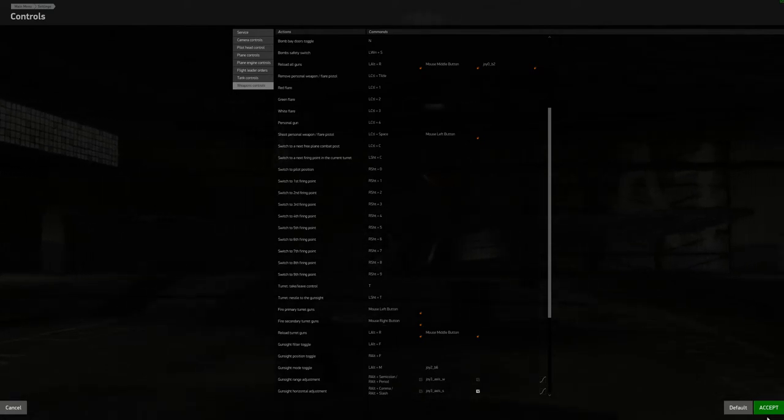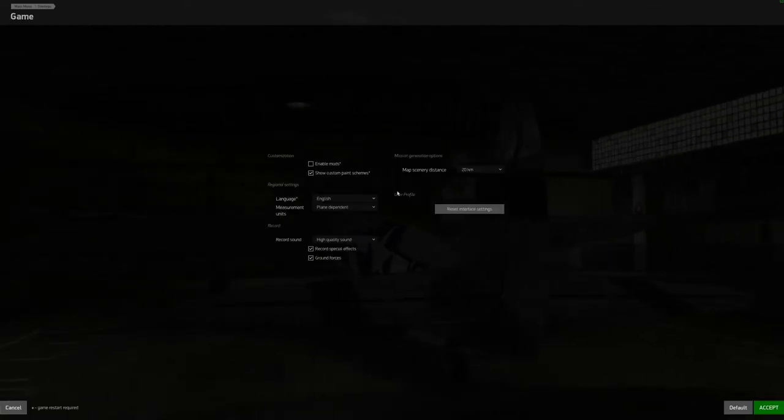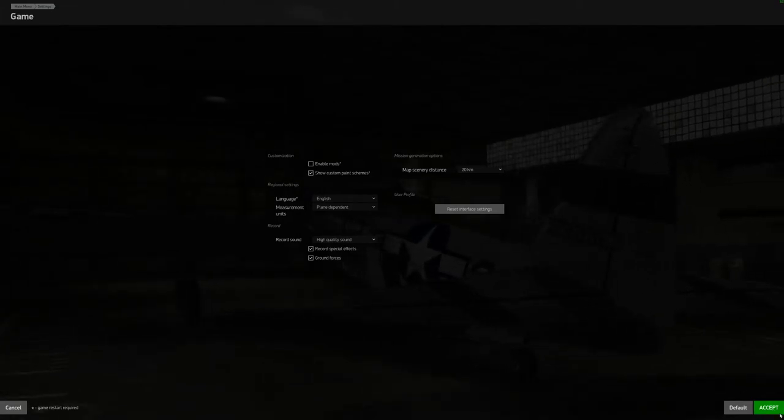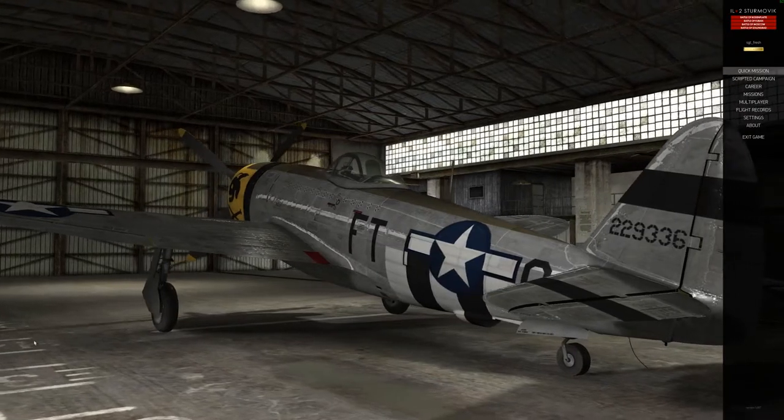And we'll accept that. We need to get out of here and go back into the game. All right, there we go — there's no mission, so we'll go into the quick mission generator.